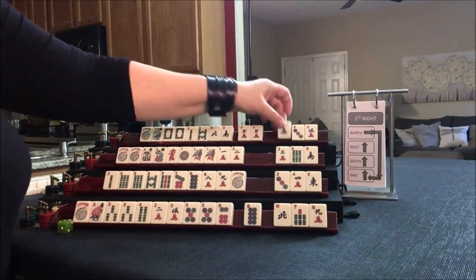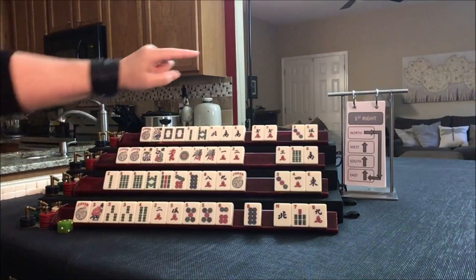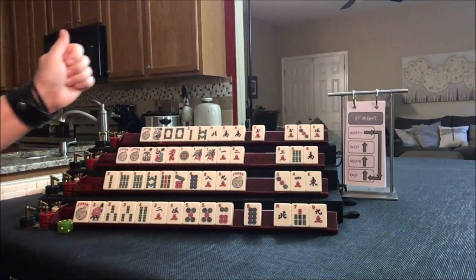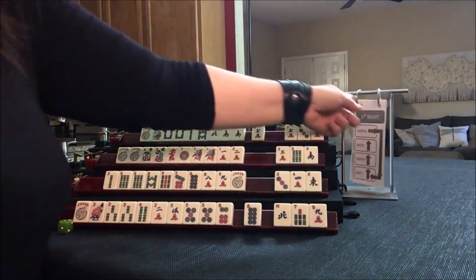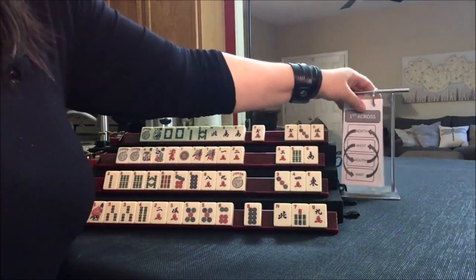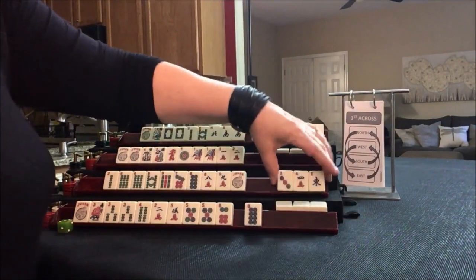We're looking for year tiles. We did get a south. Let's break it up and focus on either the year or winds in dragons. Now we're going to go across — east and west pass, and then north and south.